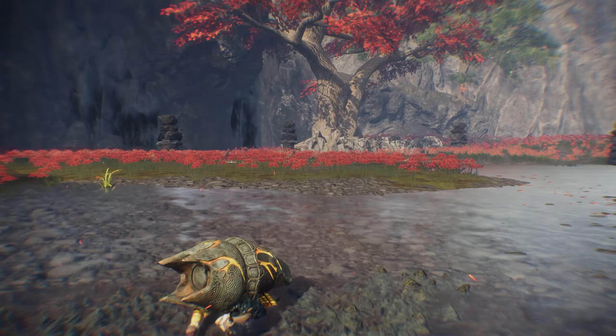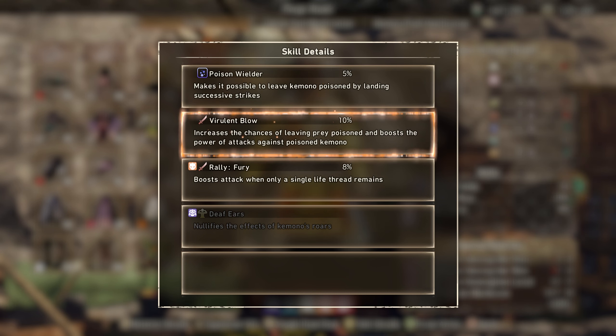For the armor, we got the Moon Glow Princess hairpin. It's got Berlin Blow - that's a brand new skill that increases the chance of leaving prey poisoned and boosts the power of attacks against poison kimono. It's also got poison wielder and deaf ears for human path. Berlin Blow is kind of like infernal blow but on the armor - infernal blow should have been on armor as well.